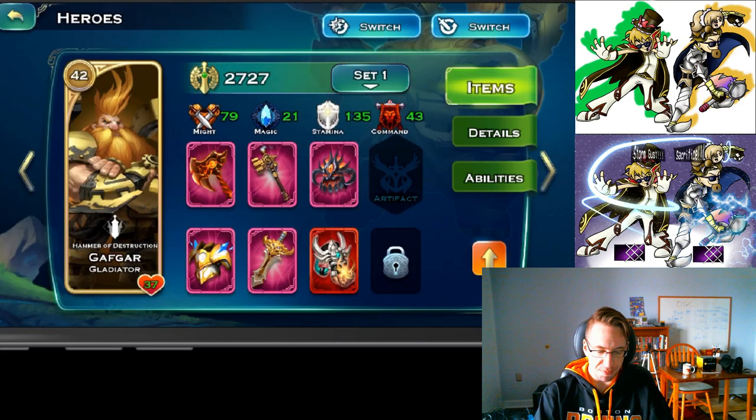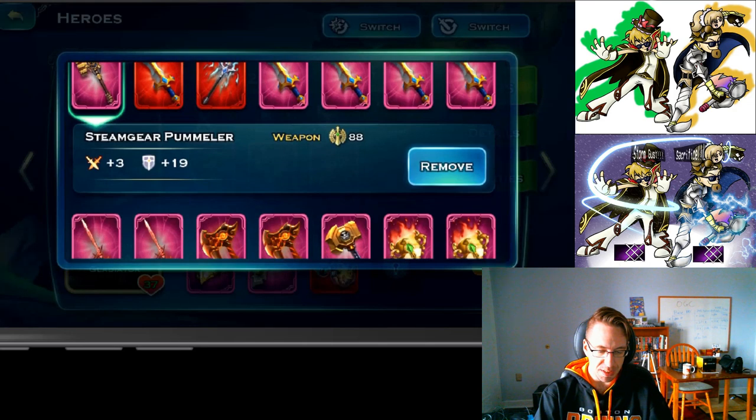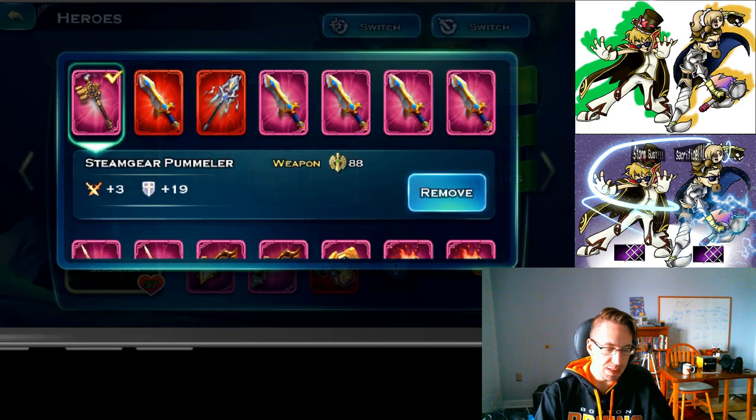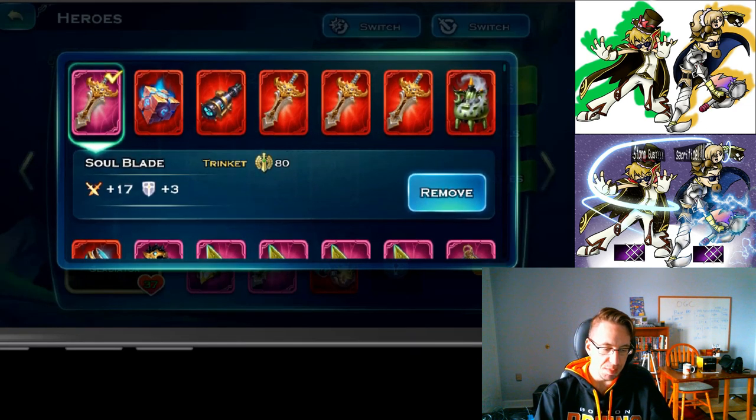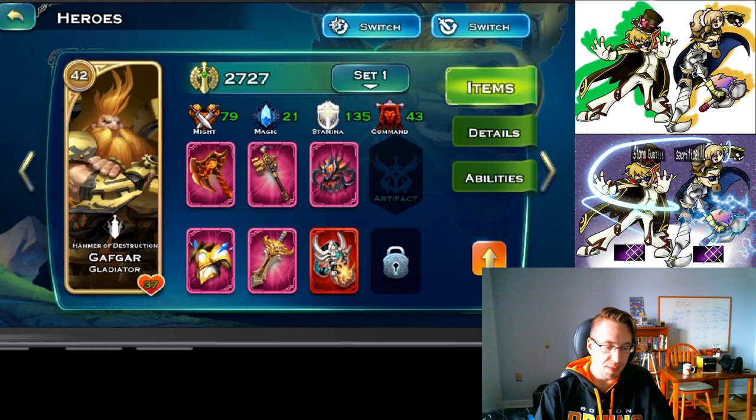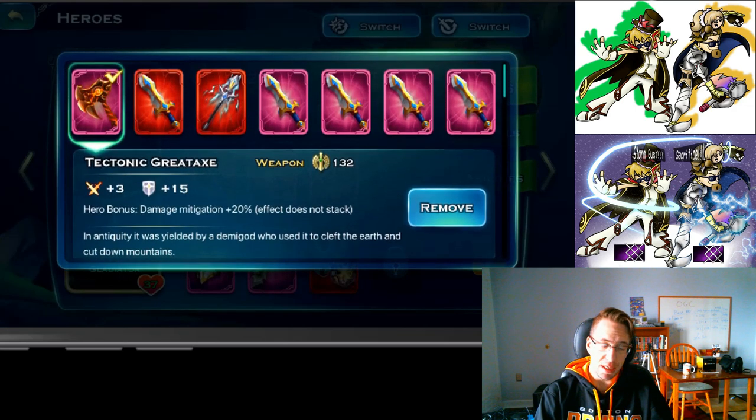If you're using him as a tank, items that boost his stamina will help him out. Use accessories to hit whatever stat bonuses you're looking for. If you do not have the dragon set, you can go with the Tectonic Greataxe to give him some type of damage mitigation.